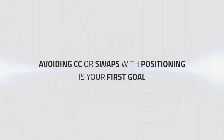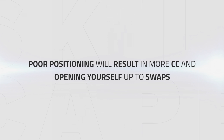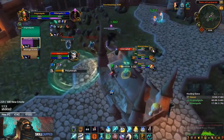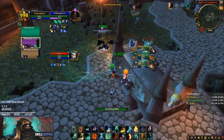Positioning and avoiding CC or swaps is your first goal to keep your team offensive. Poor positioning can result in eating more CC or opening yourself up to swaps, which will make you lose the majority of your games. In the first clip we can see how one of the top Mistweavers, Drainer, is playing at the pillar to avoid both CC and swaps. Playing like this makes it hard for the enemy team to land swaps and CC onto you.